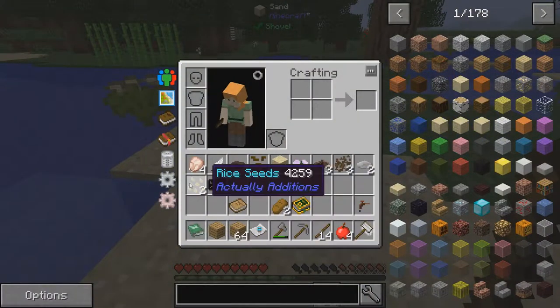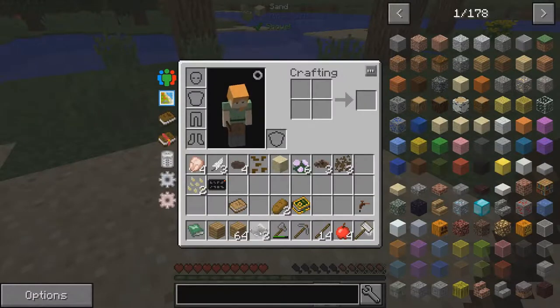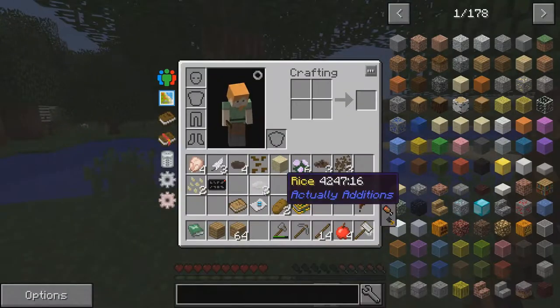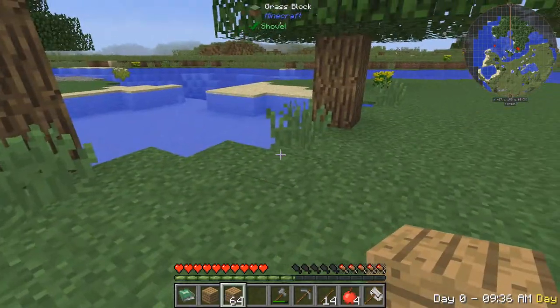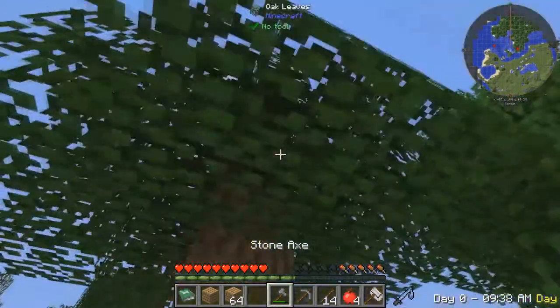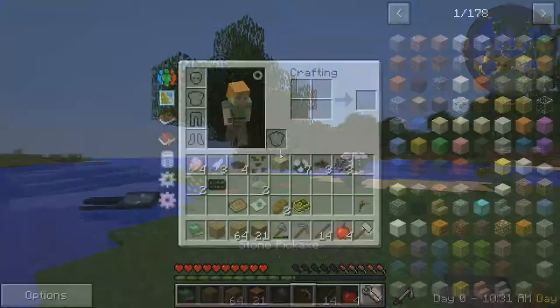Rice seeds — it's probably food, right? Yeah, it is food. My phone went off again, so much news. Let's clear out this area. I'm not going to waste time clearing this thing out, that'll take forever. These leaves will slowly decay, so we have a lot more wood.